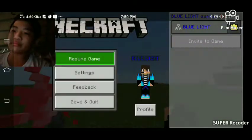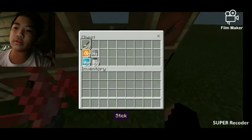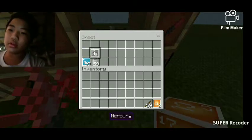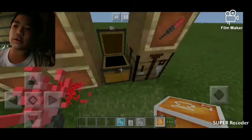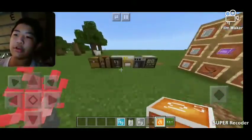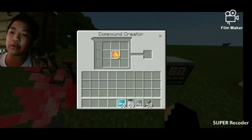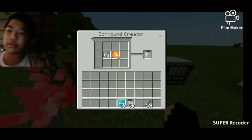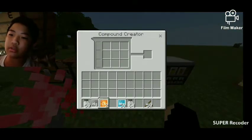How to make it. So first you need magnesium. If you don't know how to make the mercury compound, first we're going to have to go in the compound creator and then we're going to have to put some elements right there — one and one and one — and that's how you make it. One is two of this and one of this.